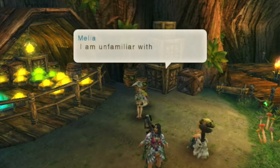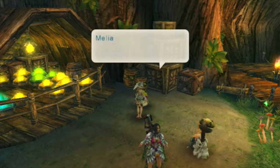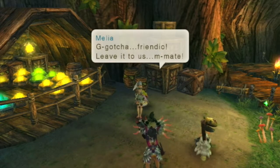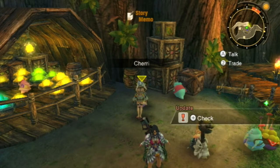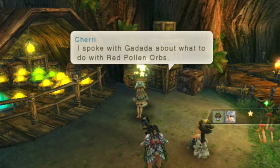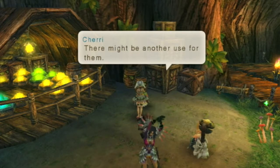Charla attempts formal speech: 'Rest assured your issue will be attended to with haste.' Cherry: 'No, no — try this: gotcha, leave it to us.' Charla: 'I am unfamiliar with such coarse phrasing but I shall try.' Melia suggests soap for Charla's mouth. Charla: 'Gotcha friendio, leave it to us mate — is that correct?' Cherry: 'No. Just no.' We also get an update to the affinity chart we weren't anticipating.